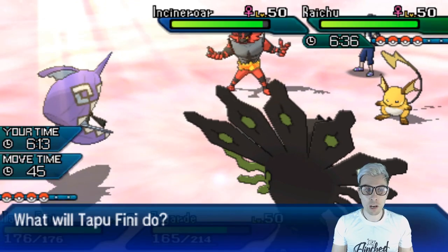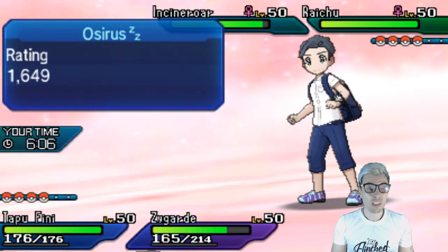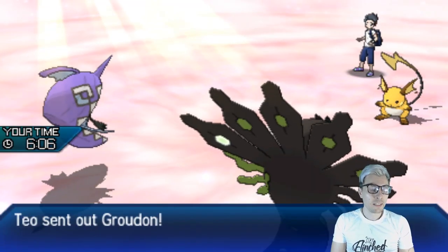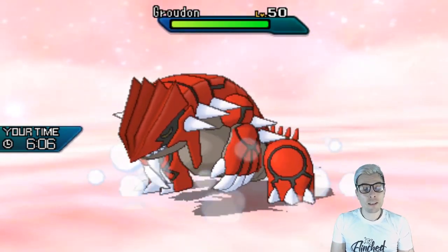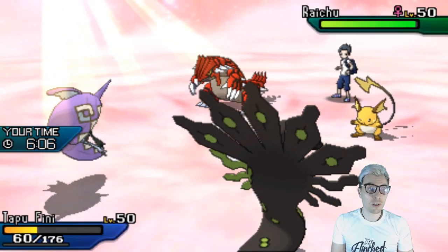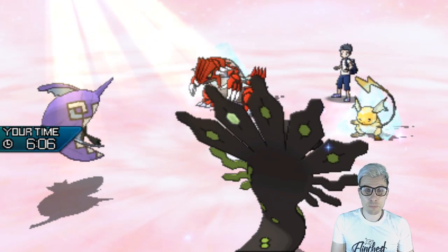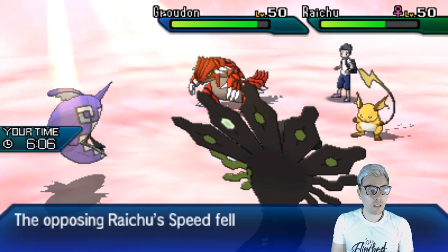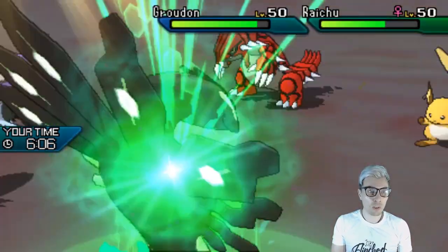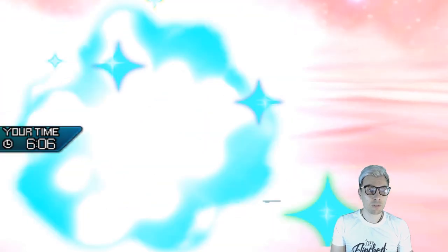Zygarde is in a really nice position now. Incineroar is threatened, Raichu is threatened. We can Icy Wind to stay in control. Just Thousand Arrows here - no threat of Wide Guard. We're going to see the Incineroar switch out and Groudon come back in. We're plus two. I'm going to see a Wild Charge from opposing Raichu but it will go down this turn. We get Icy Wind onto Groudon, which is super important, and the plus-two Thousand Arrows knocks out Raichu and chunks Groudon.